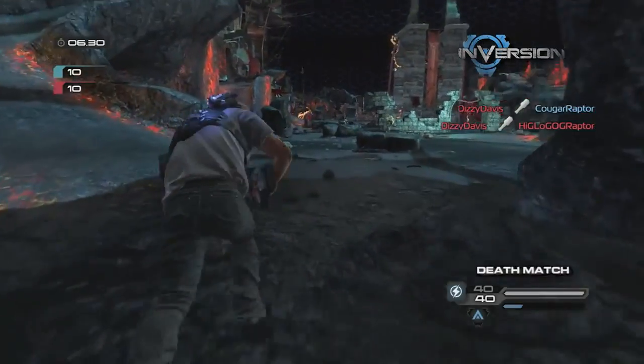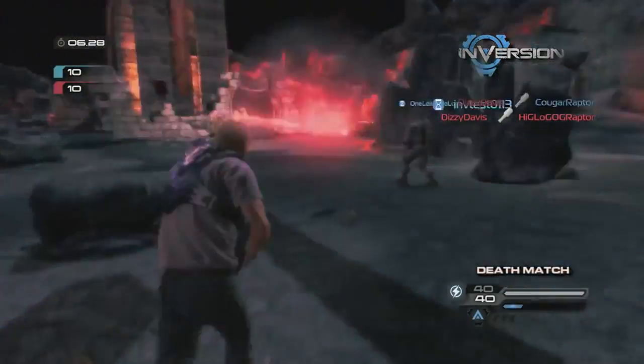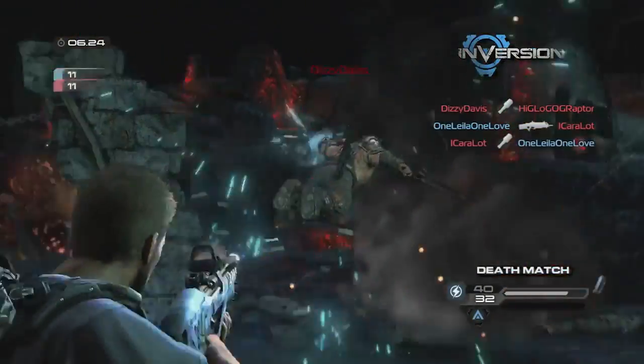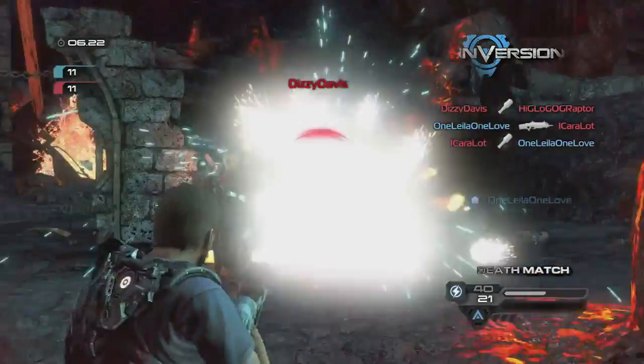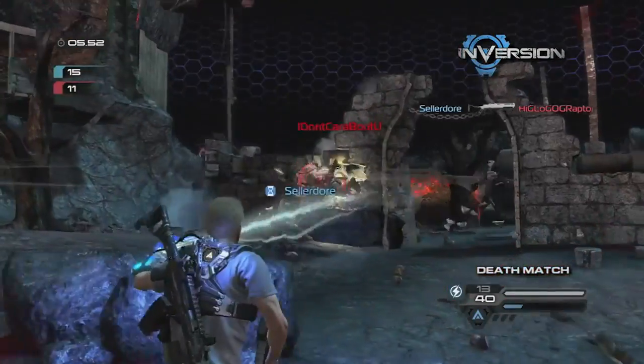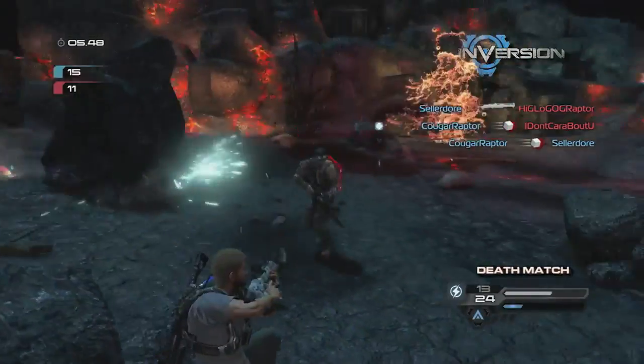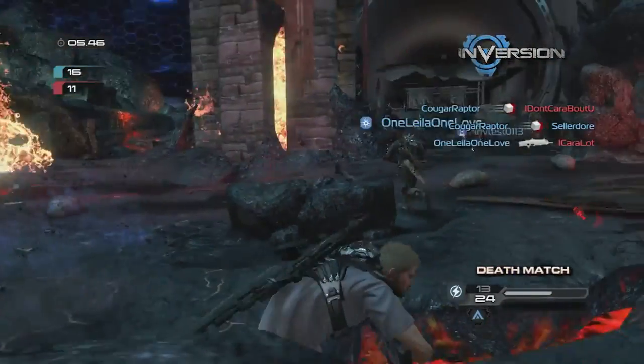Deathmatch is usually the first mode I jump into in any multiplayer game because you don't have to do any kind of strategy — the only rule is to kill anything that moves. It's a great way to get used to the maps and the Gravelink mechanics, that balance in Inversion between weapons and using your Gravelink as a weapon.